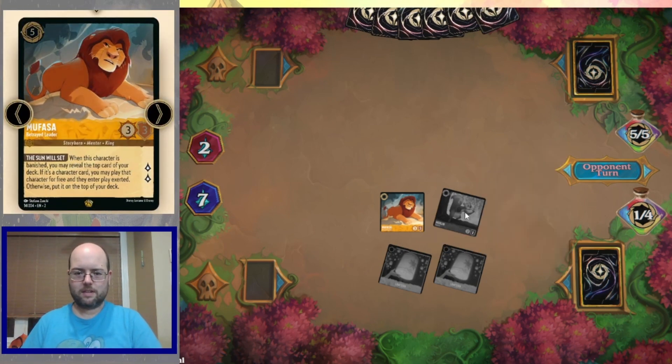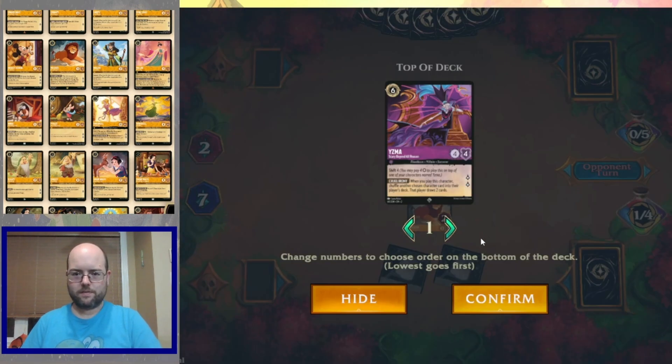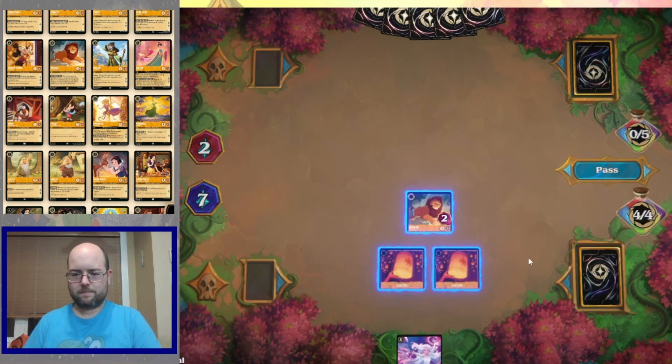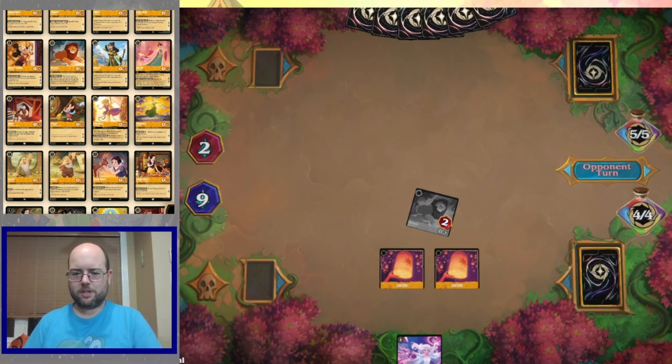It's tempting to ink something. Come on, opponent — put the big threat on the battlefield. Opponent grabs her sword, takes out her Fairy Godmother. Come on, take out her Lion King — our Betrayed Leader. Stitch decides to go after Rapunzel.